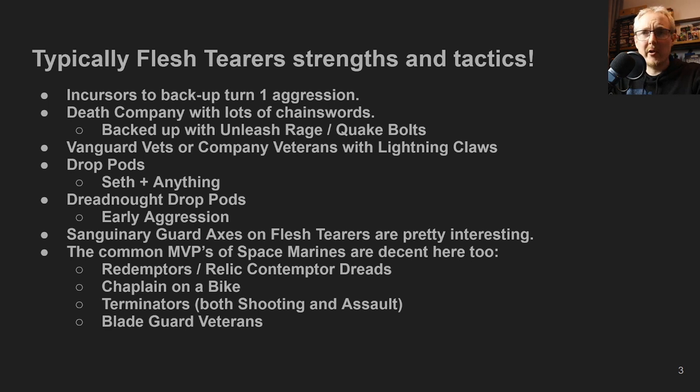We can also use a Drop Pod with Seth and something else inside it — we'll come back to Seth shortly. Flesh Terrors have also used Dreadnoughts for early aggression, sometimes in Drop Pods. Sanguary Guard are interesting in Flesh Terrors; the Axes are generally better now because of so much Toughness 5 in the meta. They'll still wound Toughness 5 on twos, and any sixes give additional minus three AP, which helps since the Axes can feel short on AP early. Common MVP Space Marine units — Redemptors, Relic Contemptors, Chaplain on Bike, Terminators, Blade Guard Veterans — are all good in Flesh Terrors and form the semi-competitive core.